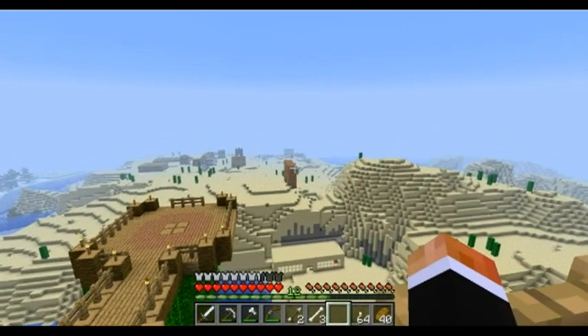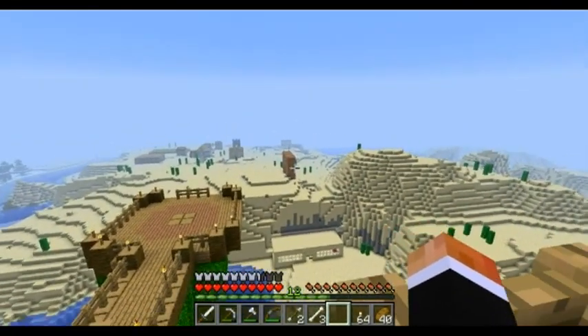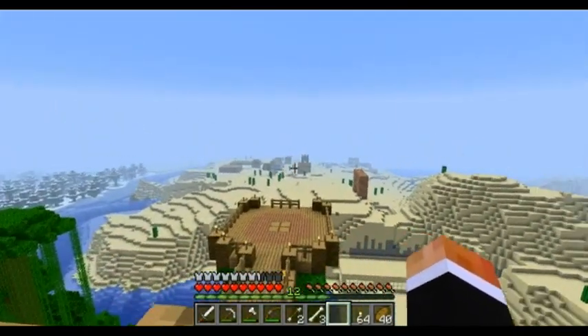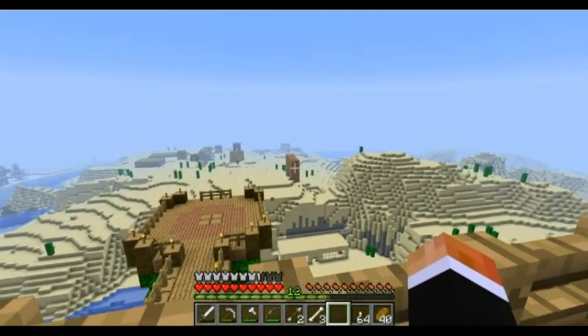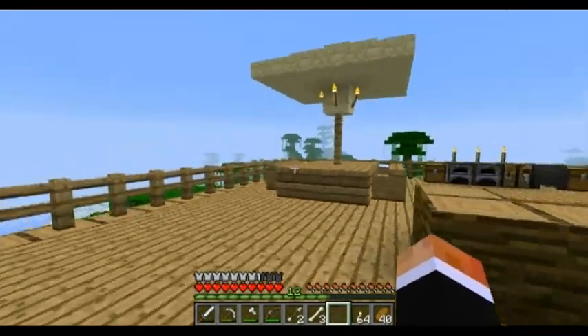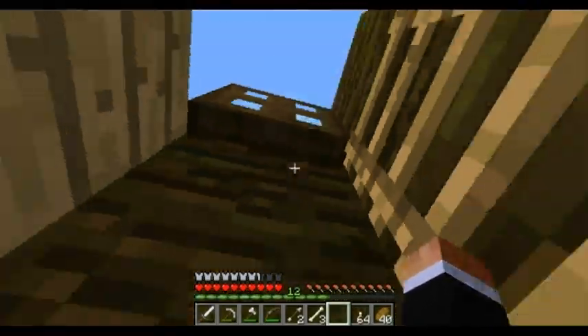You can see my mob trap over there. Maybe I should encase that into another building or something — who knows, I'll figure out something. Actually, I can make a giant creeper face on a building out of it with lava and stuff, and that'll be awesome. I'll do that at some point and show you guys, and you can tell me if you like it or if it was a waste of time.